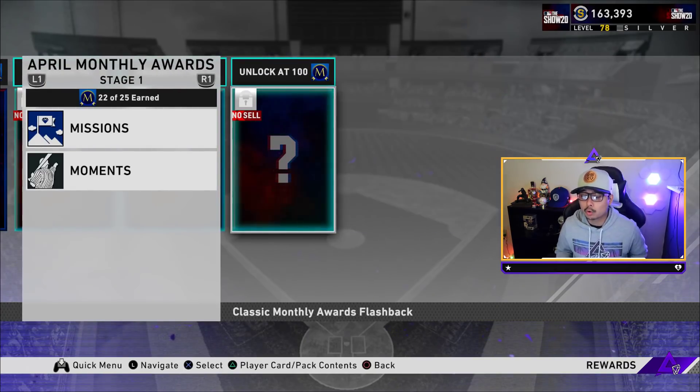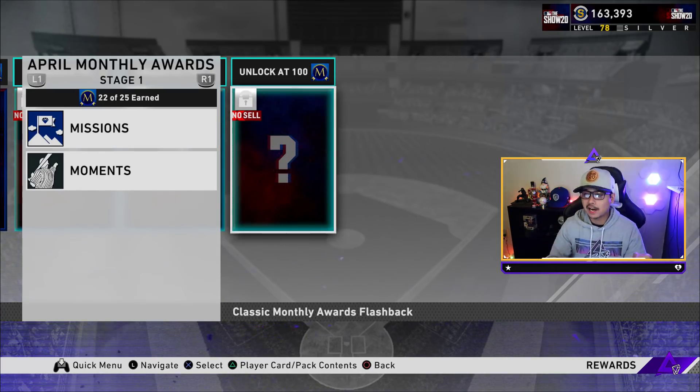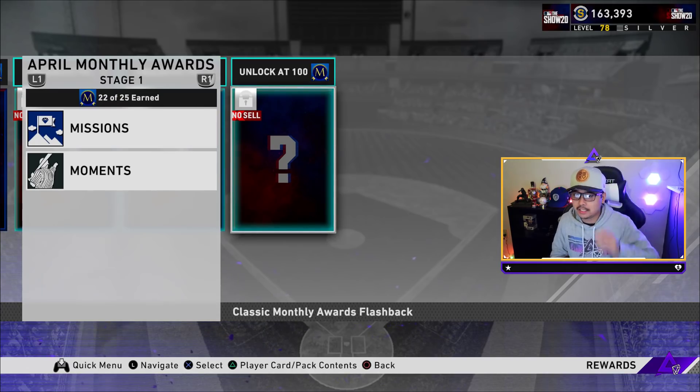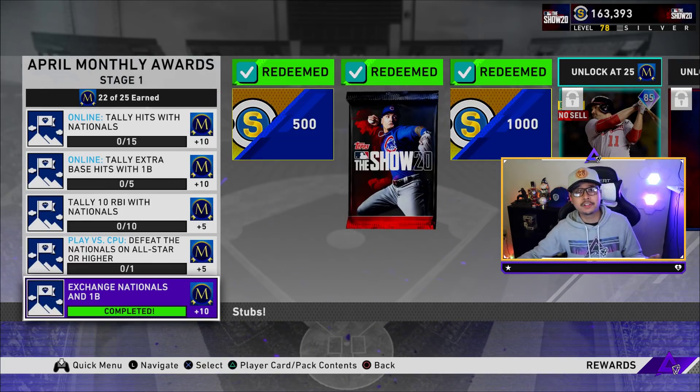Now let's reveal who I think my prediction is for the final diamond in this program. At level 100, the unlockable I feel like is going to be Didi Gregorius. So don't go out there and start buying Yankees cards because I feel like you have to collect every single diamond to unlock level 100. I could be wrong with that, but I think it's going to be the diamond Didi Gregorius at the unlockable at level 100.